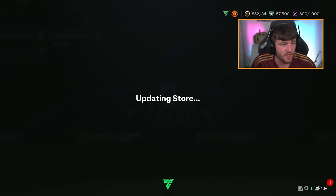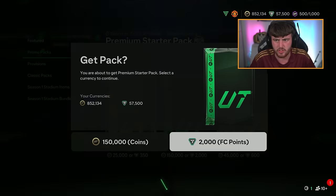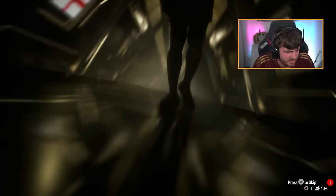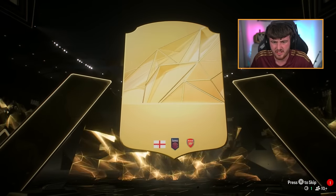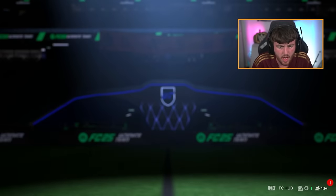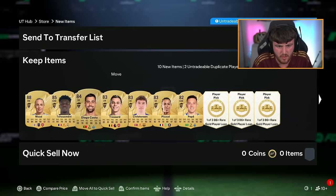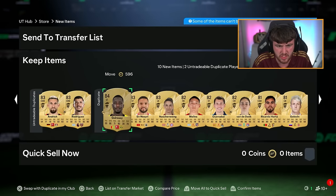Pack number two — I'm still not 100%, voice is still gone but the show must go on. Premium starter pack, 2,000 FC Points — walkout again. Right wing from England — I think that's Beth Mead. She's 88-rated, a bit better than I thought. The card's not horrendous though I don't think I'll use her. Sane is extinct — wow. Pico Costa in there as well.